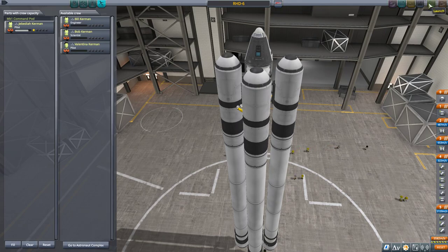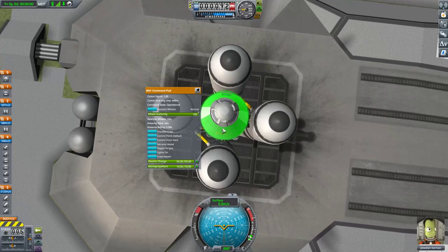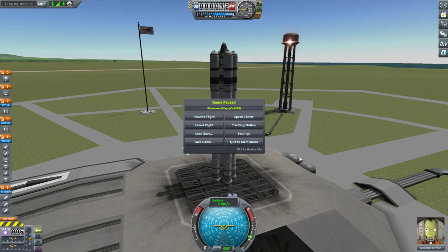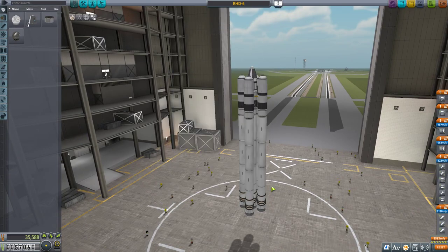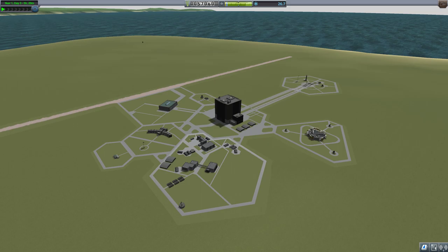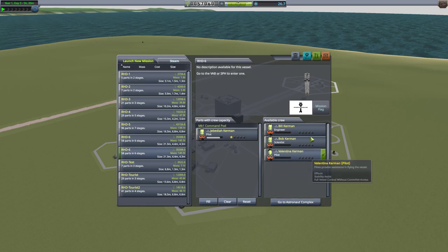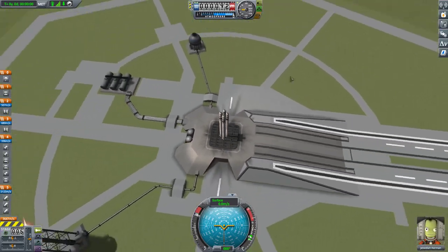Let's go to the Mun. Actually, let me revert to assembly real quick — I wanted to change my mission flag to my logo. I'm going to change all the flags around Kerbal Space Center to my logo. That's a tip I got from Galactic Virus. Now let's launch. You can have a different mission flag for each mission — if you wanted to individualize them for each mission, you could. As you can see, my logo is now on the rocket. Let's launch.